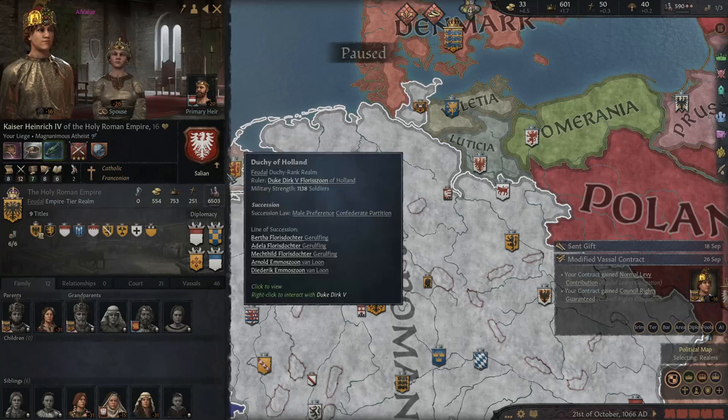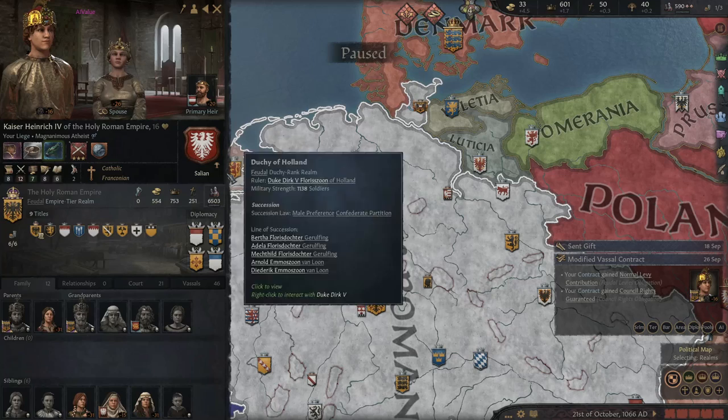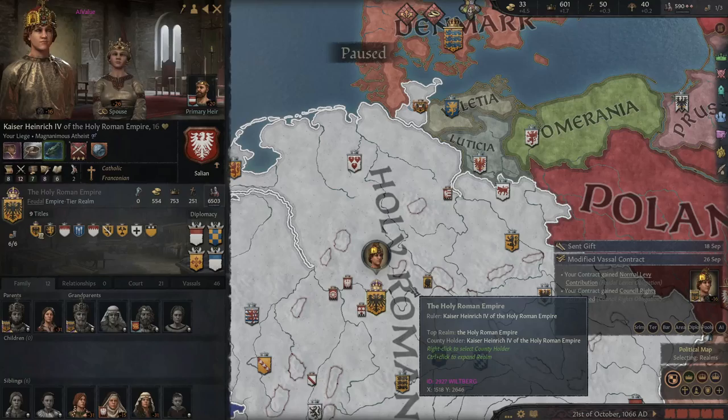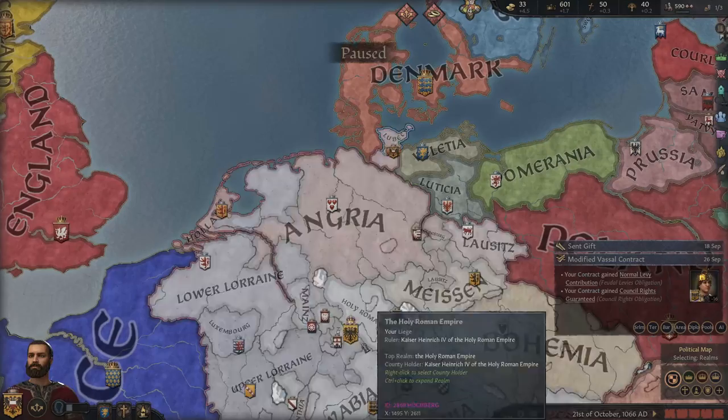I'd highly suggest going down this route every single game in this sort of situation. Being independent is far more overrated than people realize until you start getting more developed land. Before you've even done anything, just swear fealty — especially to an empire, because you get extremely large benefits. One note from future me: make a duchy first, because otherwise — as in this example swearing fealty to the Holy Roman Empire — you might get pushed into being a vassal of a sub-duke like Angria, and then you only get one gold per month instead of three.